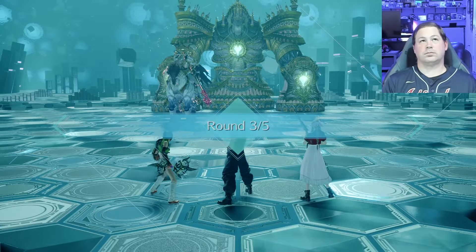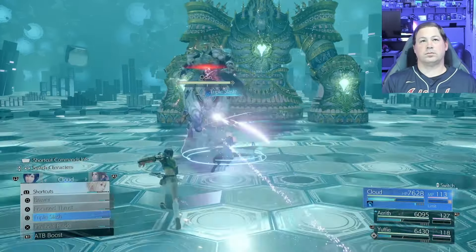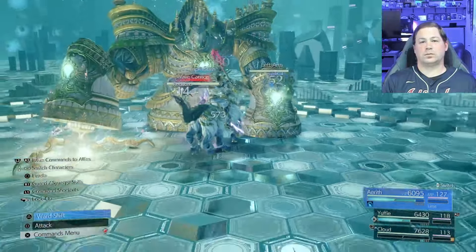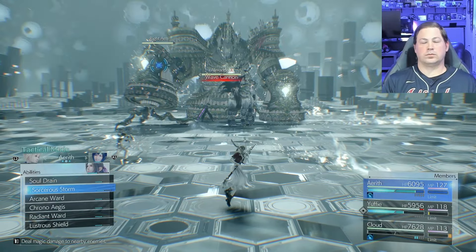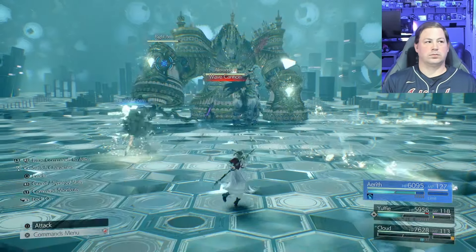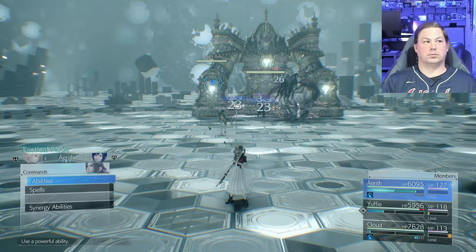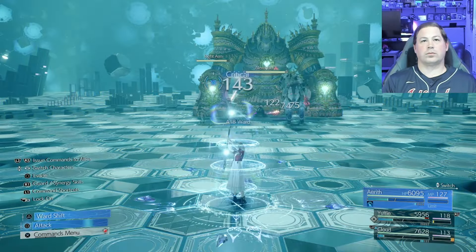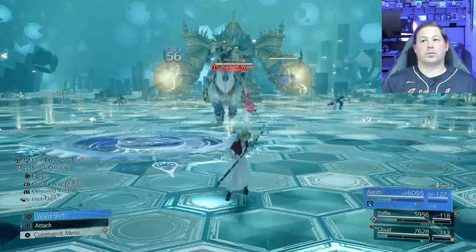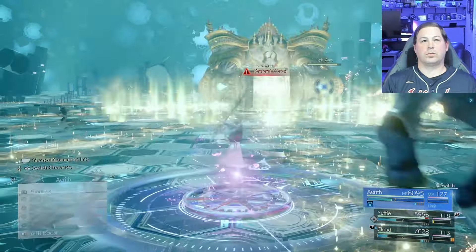Round three — this is where it starts to get real. If you didn't watch part one with Phoenix and haven't heard me elaborate on the nuances of this setup and strategy, that would be very helpful. I'm going to try to simplify Odin for you: hit it with ATB skills and avoid being hit with ATB skills, and then he doesn't one-shot you. Sounds simple — not really.